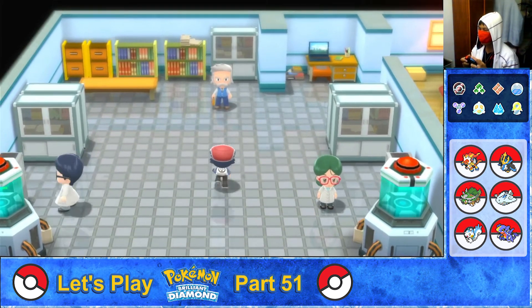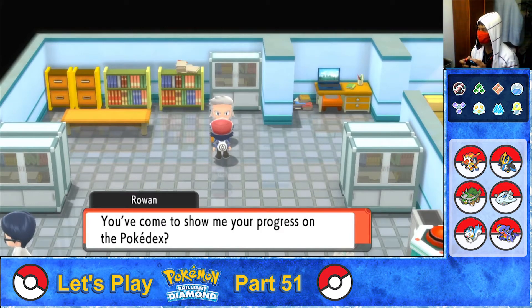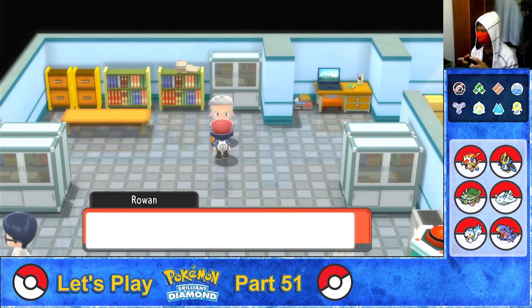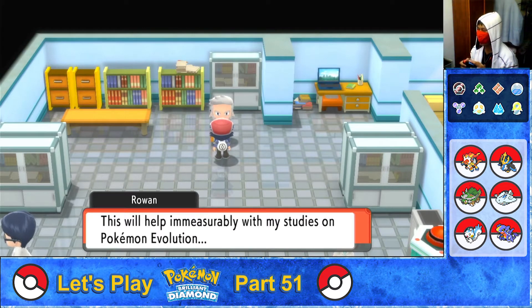And here we are. Let's talk to Professor Rowan. He says: 'You've come to show me the progress in your Pokédex? Hmm — you've seen 151 Pokémon. Bravo! You've recorded all the Pokémon of Sinnoh in your Pokédex. This will help immeasurably with my studies on Pokémon evolution.'